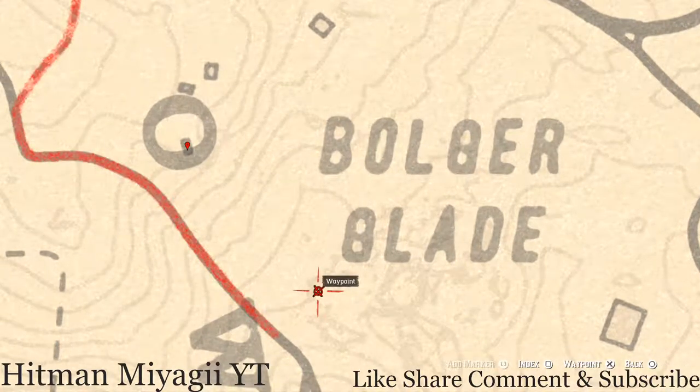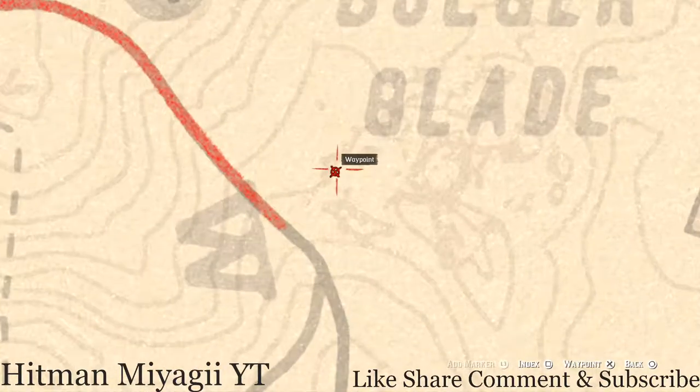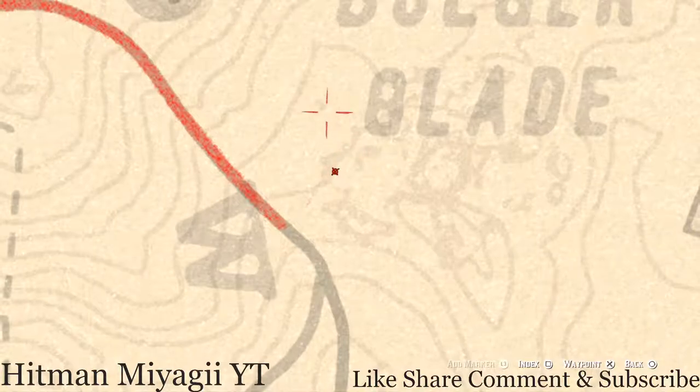There's a random arrowhead right here at this location. You don't need your metal detector but you do need your shovel. Come right here — you can see those dark indents in the map — right here in the trenches you'll get a random arrowhead.